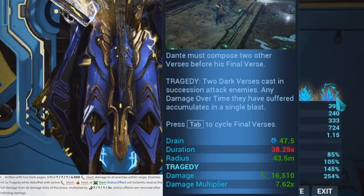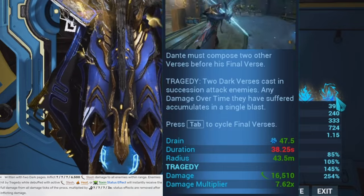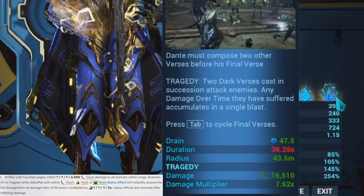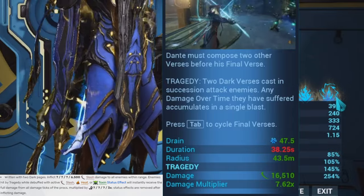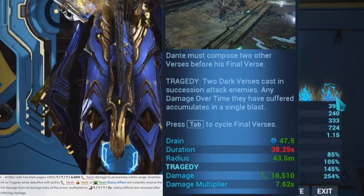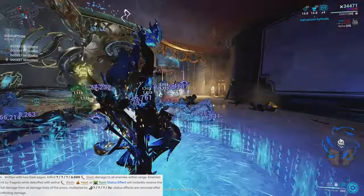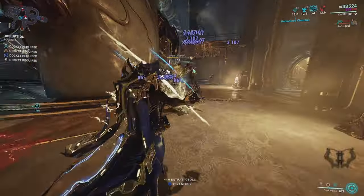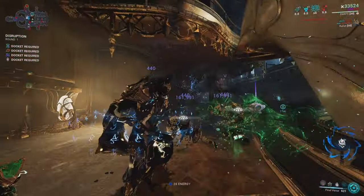The second story is called Tragedy, which you get by using two dark pages followed by Final Verse. Tragedy inflicts slash damage to enemies in range, and enemies hit by Tragedy that are affected by slash, heat, or toxin status effects instantly receive the full damage from all damage ticks of the proc in a single burst, which is then affected by a damage multiplier based on ability strength. So you can straight up turn that AOE slash ability into a status burst ability, which is honestly amazing.